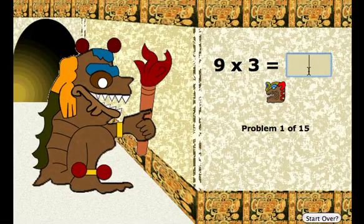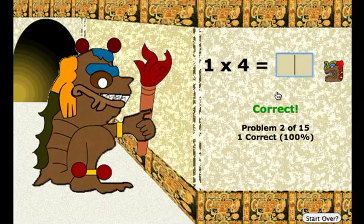Nine times three. For every question you get right, the math monster gets more and more angry. I know nine times three is twenty-seven, then I click this little head that spins around — and correct.